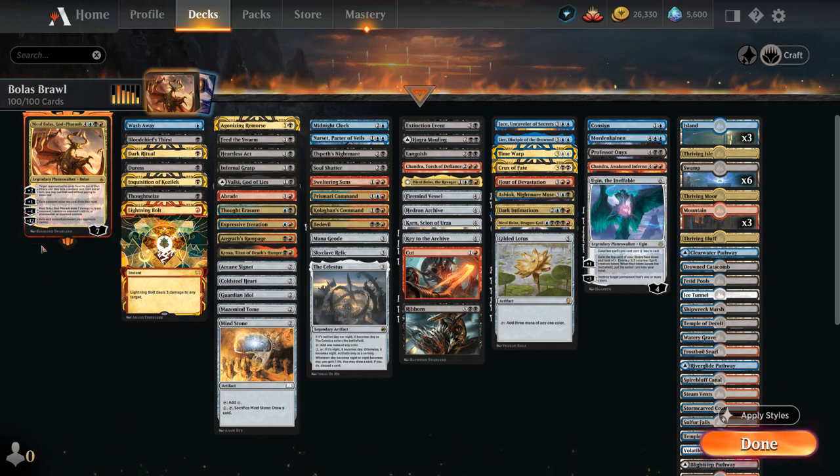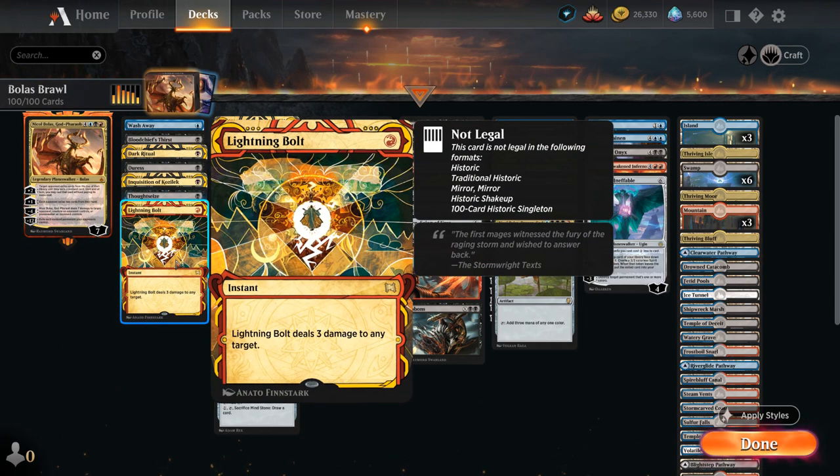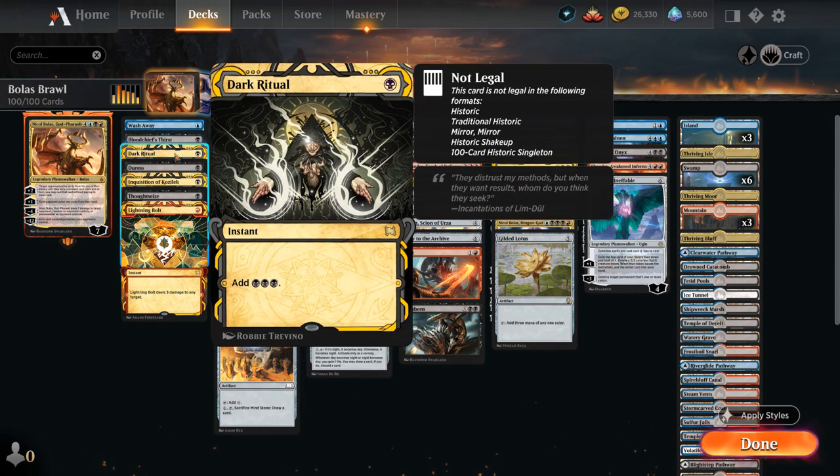The deck is a tap-out control deck, meaning we've got lots of sorcery speed removal spells and discard effects as opposed to counter spells, to try and clear a path for Nickel Bolas in case the opponent is holding counter spells to counter our 7-mana commander. At 1-mana we've got Lightning Bolt as a very efficient removal spell, and then a bunch of discard spells including Thoughtseize, Inquisition of Kozilek, Duress, and Dark Ritual which can help ramp out our planeswalker by adding 3 black mana.